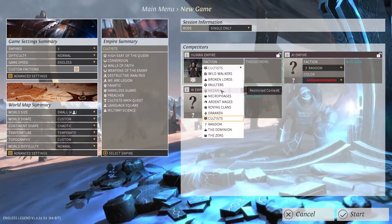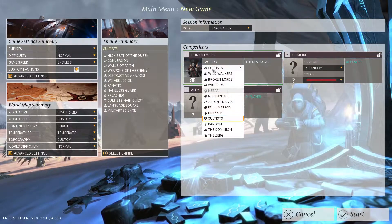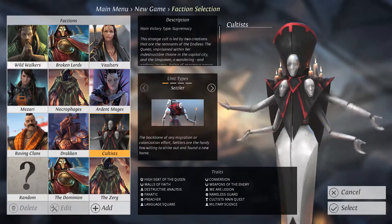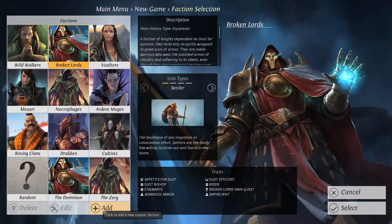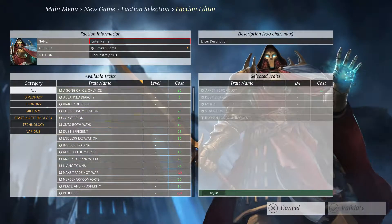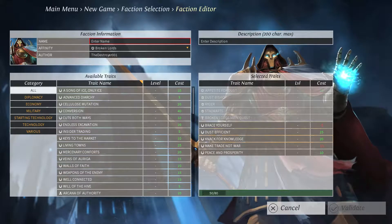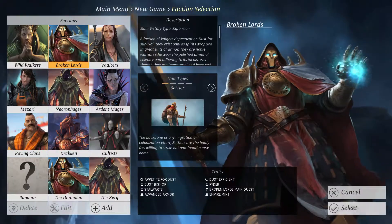The factions in this game are all pretty cool. The Mazzari are restricted — I was not aware of that. The Dominion and Zerg are custom; I made those, because you can actually take a template like the Broken Lords and customize what perks you want. You can add or remove perks, and go up to 80 points. So I'm at 105 — I could take negative perks to lower that and get more positive perks. It's a very cool feature; you can pretty much make your own faction.